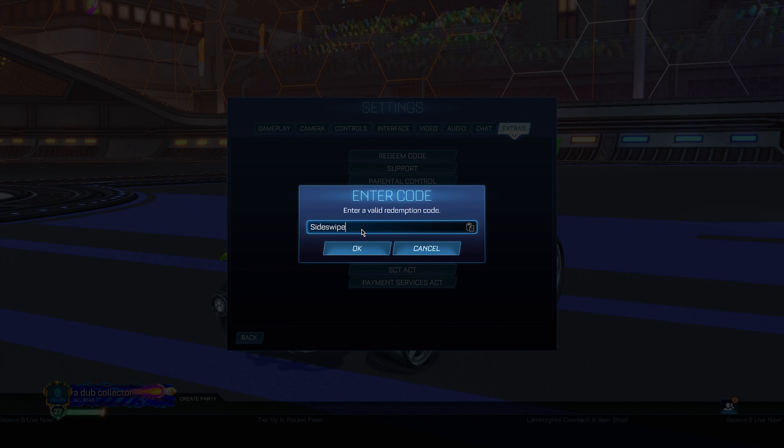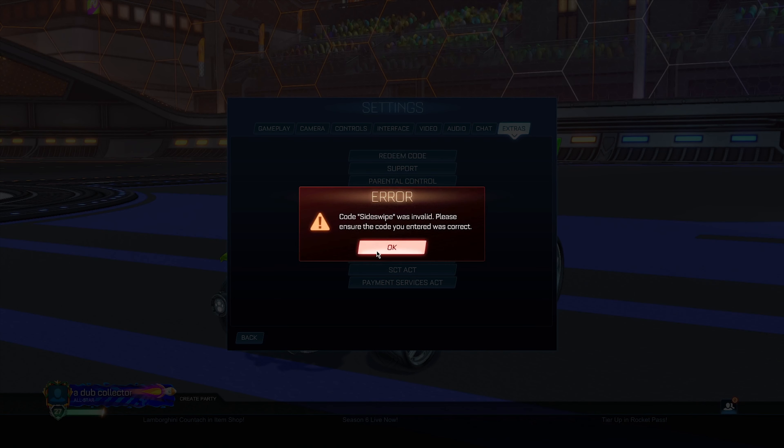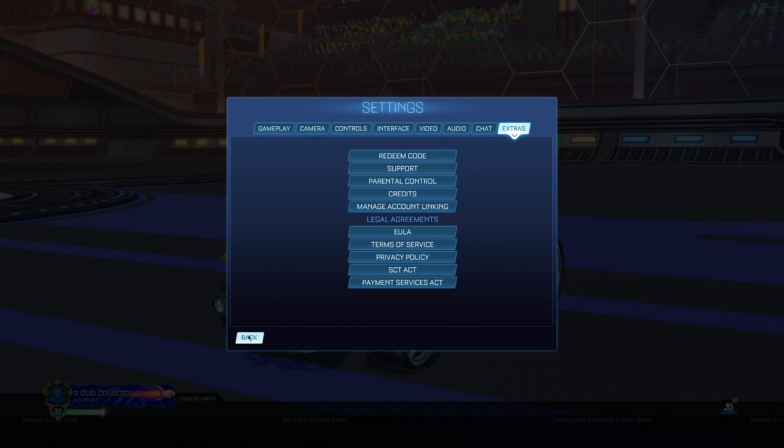Next you can try the code 'sideswipe,' which is supposedly going to give you some Sideswipe credits. This also says invalid, but it should work when the game is fully released and everything is up and running. Keep this code as a reminder. We also have one more secret administrator code to try.